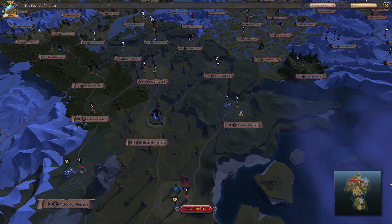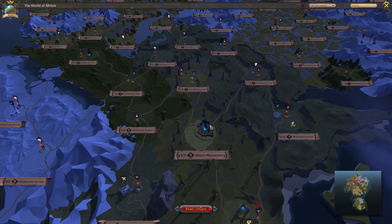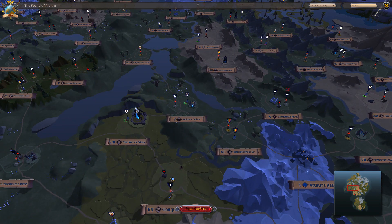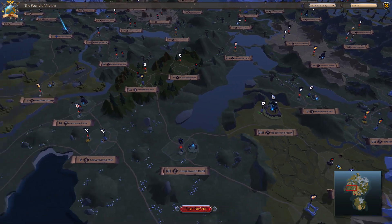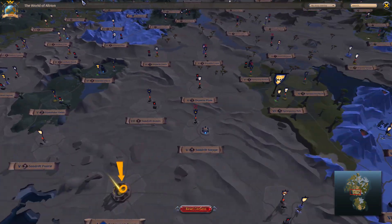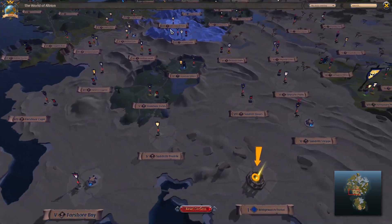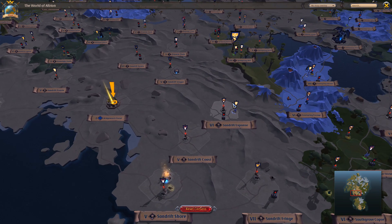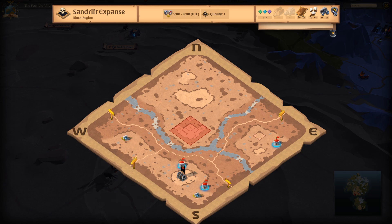There are also safe zones in the middle of black zones. For example, we saw Orther's Rest and a lot of different cities inside the black zone, so you can actually go deposit there if you want. There are also trading posts on the maps — around one every 2 or 3 maps. This is helpful so when you want to fight, you can deposit your loot first, so if you die you haven't lost everything.